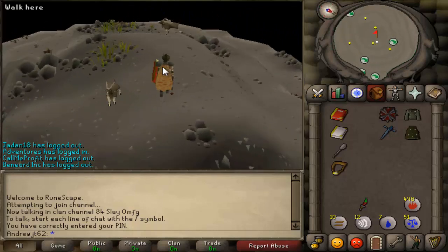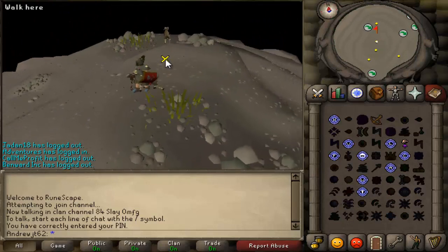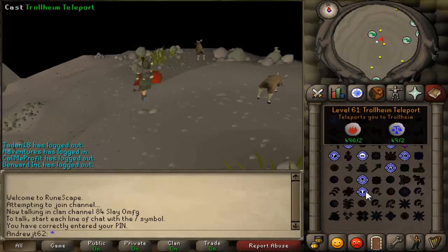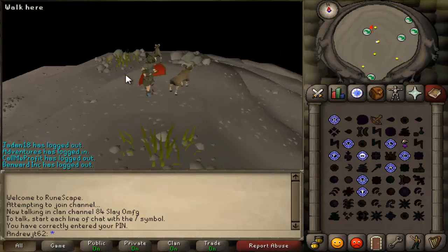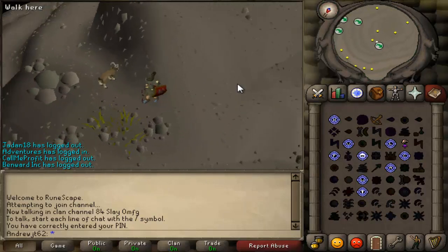So where are we right now? We are in Trollheim, and you can get here with the Trollheim teleport. Why would you need to get here for really anything other than some clue scrolls, quests, and stuff like that? Well, you need this because this is actually the quickest way to get to the God Wars Dungeon, which doesn't exist yet. This video is probably just going to be a big overview of how to prepare for the God Wars Dungeon, and I hope to help people of all skill levels.